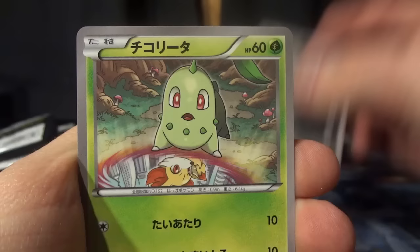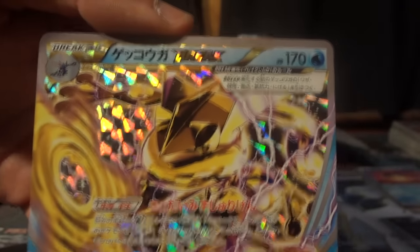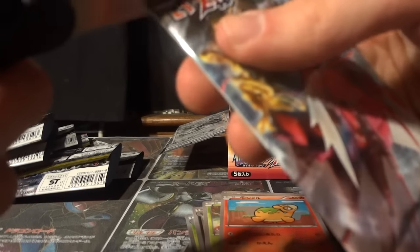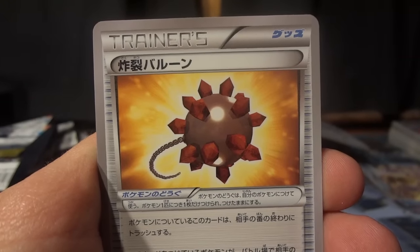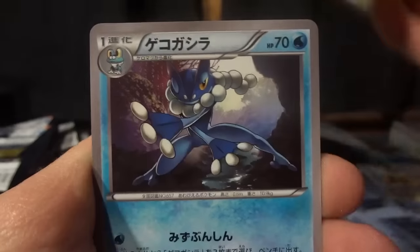There's a Liligant, a Nuzleaf, a Chikorita, a Numel, and our Break card for this booster box is gonna be Greninja Break — very nice! Greninja Break has an ability called Giant Water Shuriken: if this is your active Pokemon, once a turn you can discard a water energy and place six damage counters on any one of your opponent's Pokemon, letting you snipe 60 damage at the cost of one water energy. Next up is Burst Balloon — a tool you attach to one of your Pokemon, automatically discarded at the end of your opponent's next turn, and if the Pokemon takes damage from an opponent's attack you place six damage counters on the attacking Pokemon.